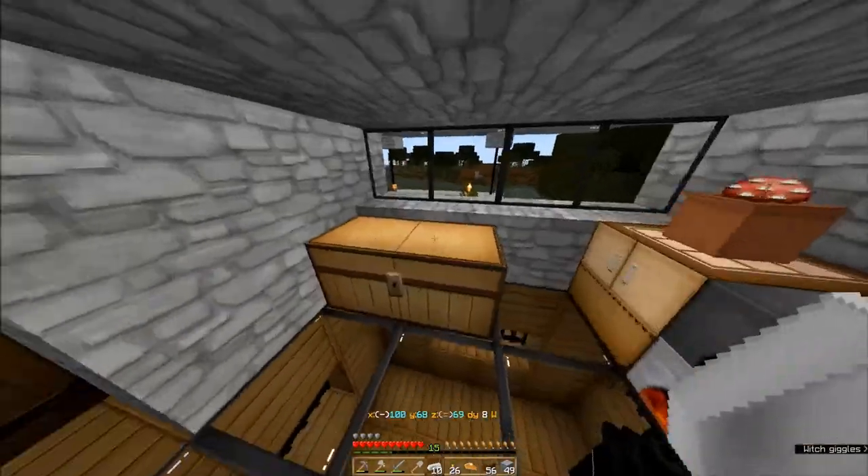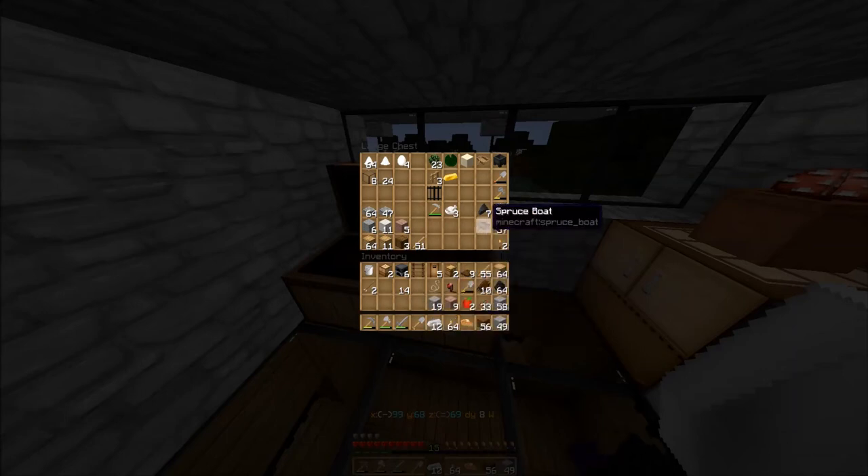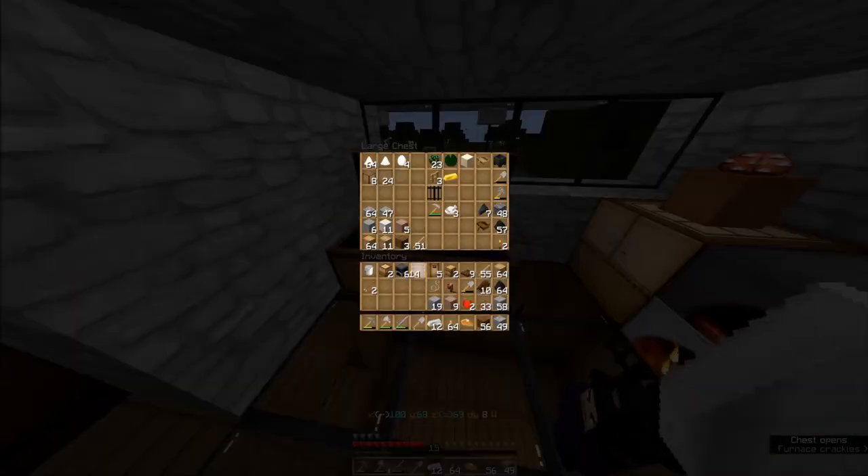Cut almost another whole stack of coal - wow. And we do have some more torches already made. Let's make some things out of iron here real quickly. I did get red mushrooms - right there, bunches of them. I'll just put them here; I'm going to go get some brown ones. That way we can make some stew just because we should.